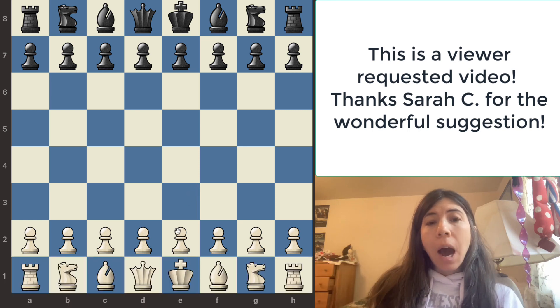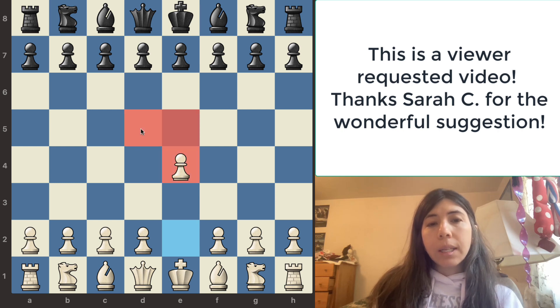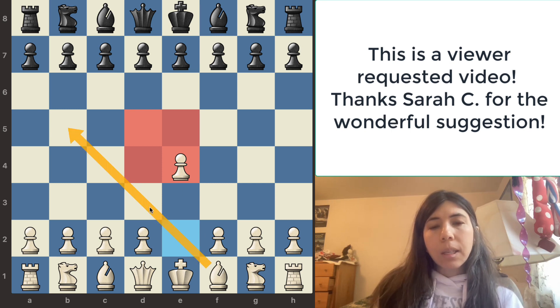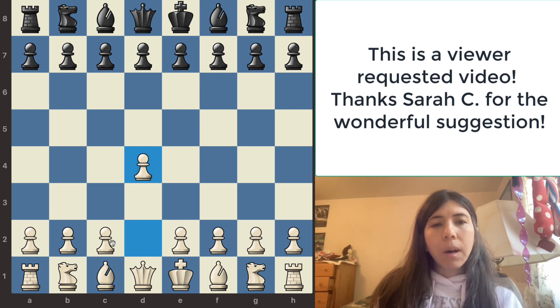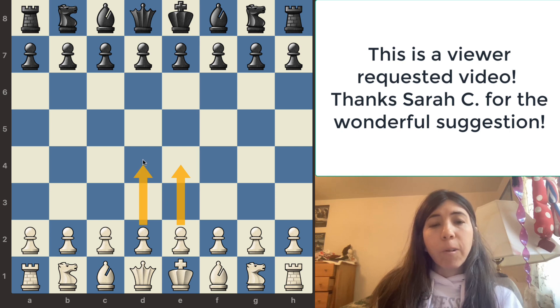So when you first start out, I want you to move a center pawn — the E2 pawn or the D2 pawn — up two spaces. This does two things: you get a pawn in the center, which is really important because you want to control the center. The other reason is you gain space and it also opens up lines for your bishop. So if you move that pawn up, your bishop can get out too.